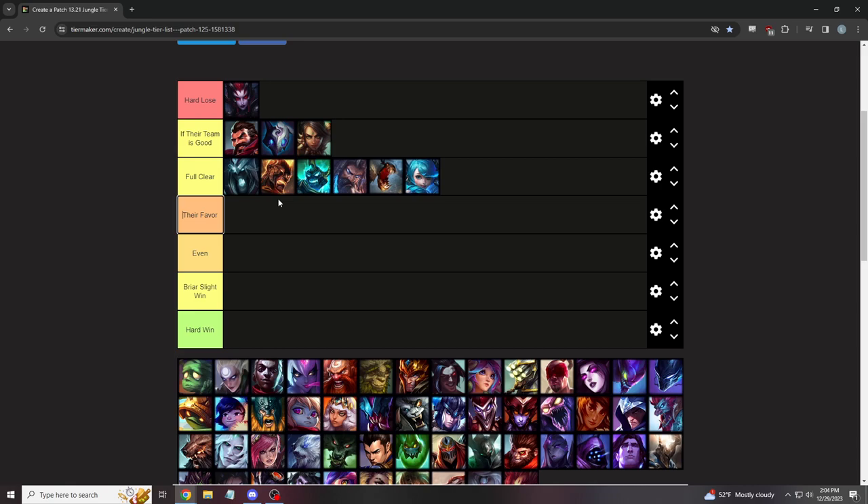Hecarim isn't as bad as Karthus and Brand but he's in the full clear tier. You can fight him as long as you don't put too much damage into his W — you can actually one-shot him at almost every point in the game, especially with full charge E. The problem is he has a level advantage and gets six first. One of the best things you can do is counter-gank versus Hecarim: when you see him running behind your teammate, stun him right as he's about to go in. He loses the empowered auto from E and you can do a huge burst of damage because his W has probably run out.